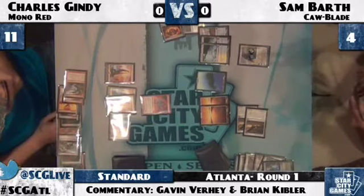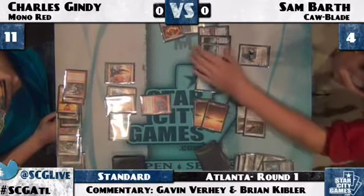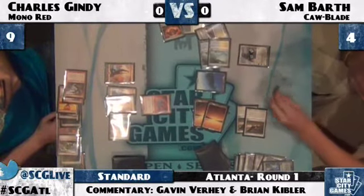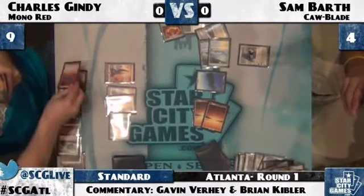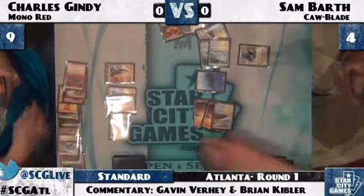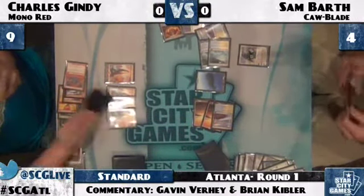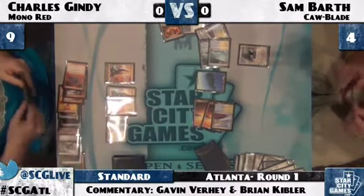He does protect himself from Chandra's Phoenix by ticking up Gideon. It looks like he's just playing Day of Judgment. It seems like you would have dayed and then activated Gideon in an attack. You're putting Charles dead next turn if you do it that way — this way, you give him an additional draw step, and that draw step is potentially very, very dangerous.